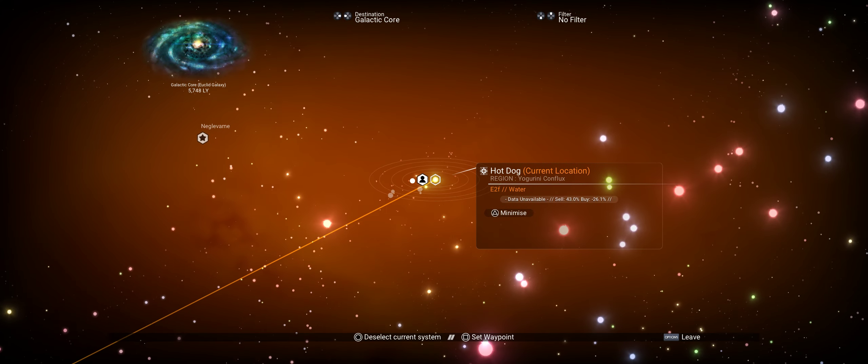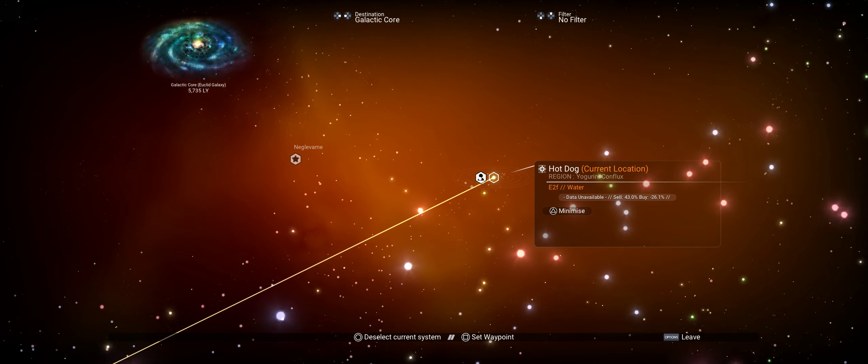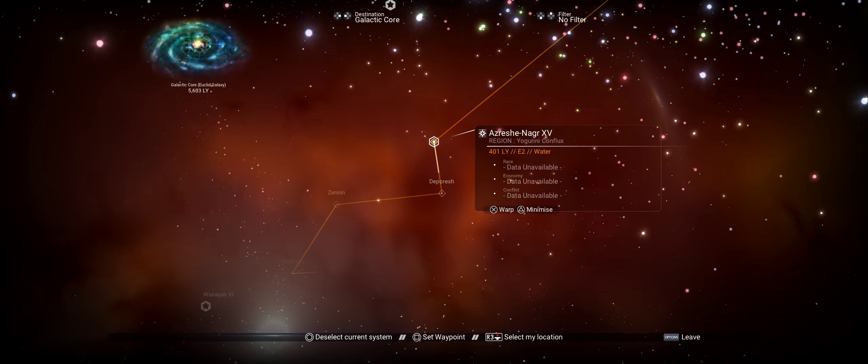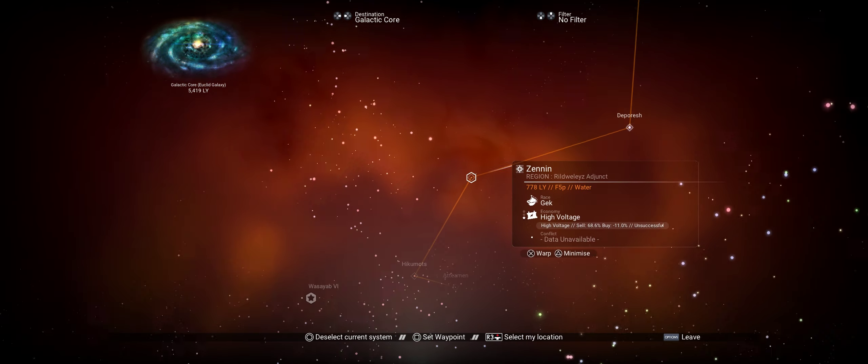There we go — we're 5,700 light years away. Cool. So this is where we have to do the jumps to the centre. Let's try and do it nice and quick, and that will take us to the Hilbert Dimension.